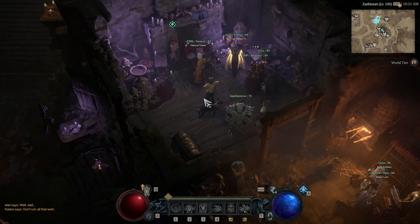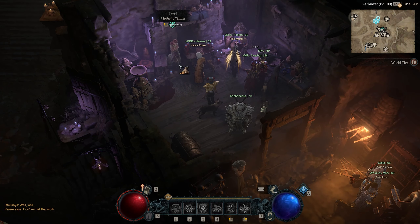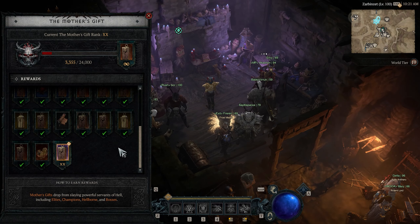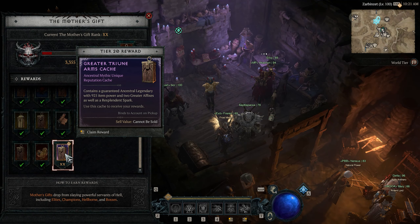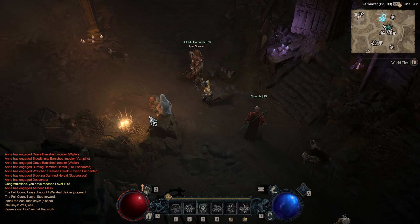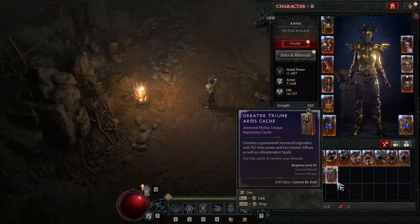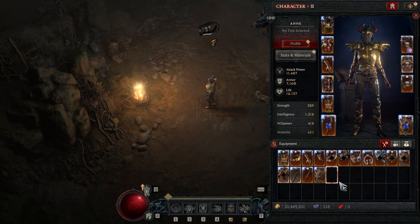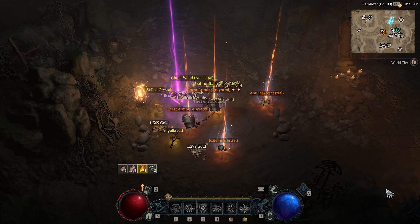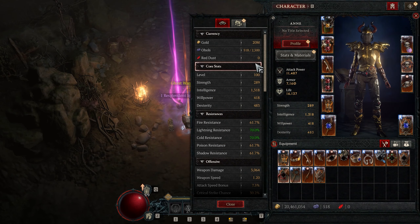Now we're going to talk about the two repeatable sources of resplendent sparks. These methods can be used to farm an infinite amount of sparks, but in return they can be quite time-consuming or RNG-based. Number 1 involves completing the new seasonal Mother's Gift reputation board. At the very end of the reputation board you'll be able to claim a resplendent spark. This requires a bit of grinding, but it is repeatable with different characters. So if you desperately want a resplendent spark, you can create a new character, max out your reputation, claim the spark, and repeat — as many times as you wish.